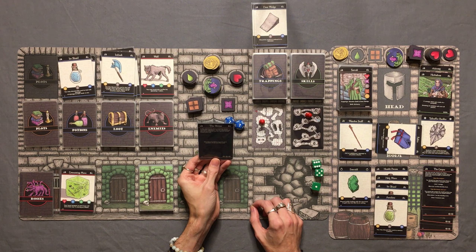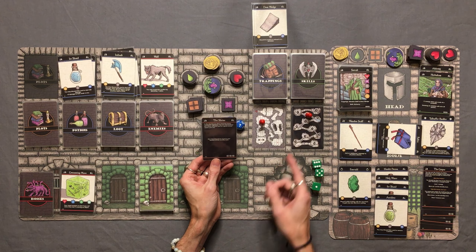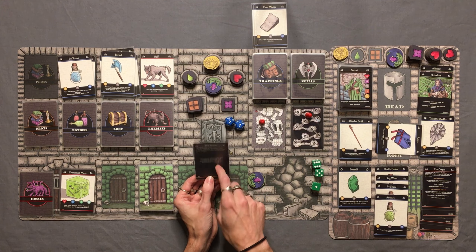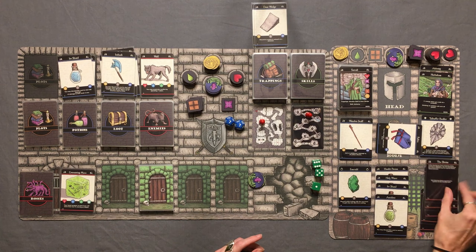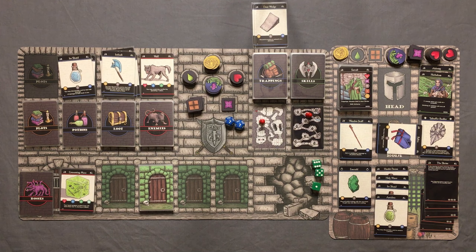The Shrine: "In the clearing, you find a towering shrine covered in vegetation. You are overwhelmed by a sense of power. Just as a gentle breeze rushes past you, gain blessing tokens equal to your position on the morality track." We're at three on the morality track — we gain three blessing tokens! That's the most I've ever gotten from the shrine. And we get three more eye icons — we were already at seven, so now we're at ten eye icons, which means we find the boss! Let's go!